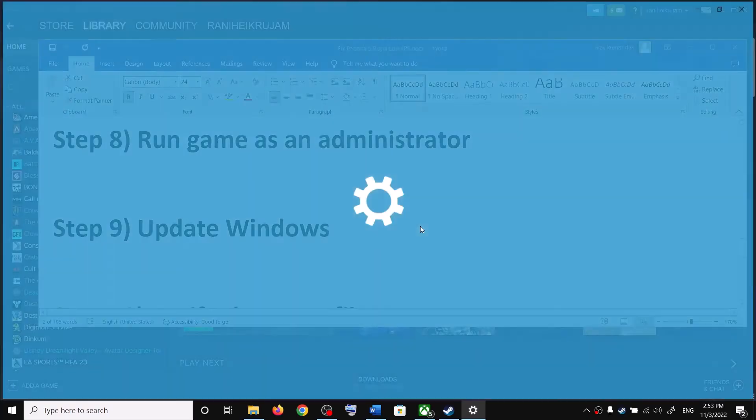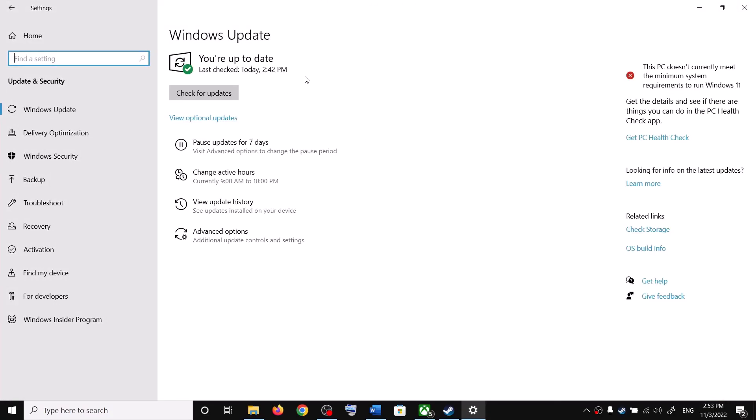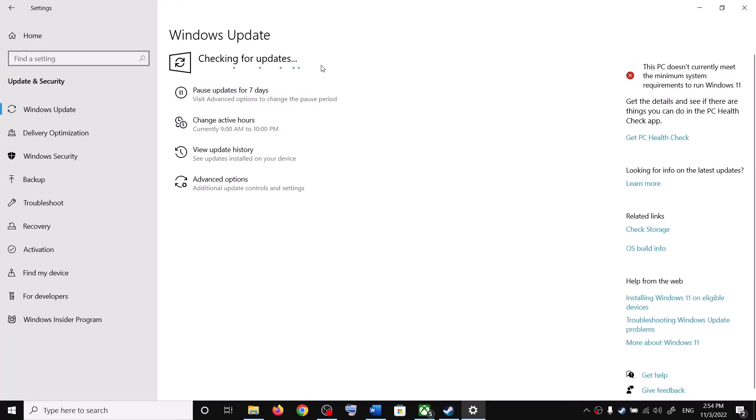Make sure your Windows is up to date. Go to Update and Security or Windows Update, click Check for Updates, and once any updates are installed, restart your computer and then launch the game.